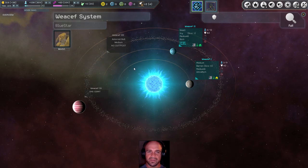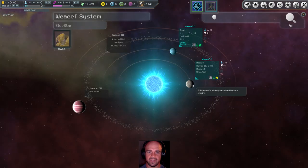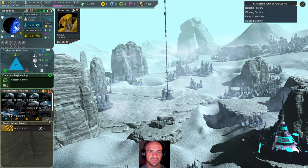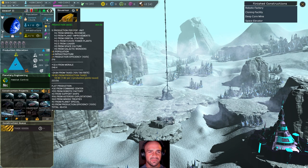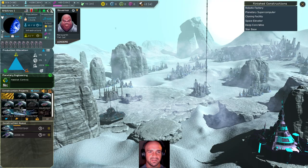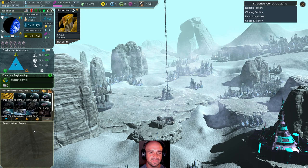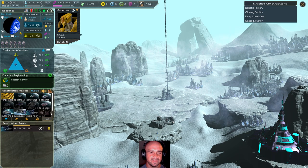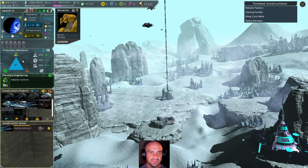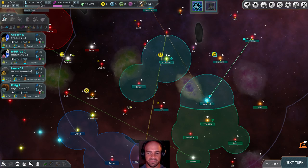Now I understand why this one has higher production — they have two planets here. I should have understood that before. Oh no, because 465 — lord. Let's go check this compared — yeah, it's still higher. So what we'll do is build a freighter fleet. And then we aren't able to starbase this thing, so we'll come back and do this — let them build some infrastructure.